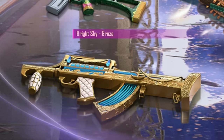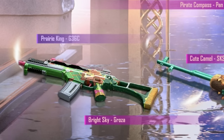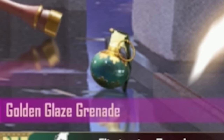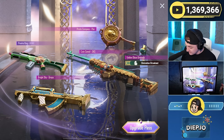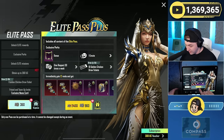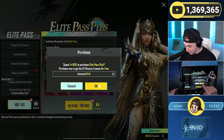We've got the Cute Camel SKS, Bright Sky Groza, Prairie King G36C, Pirate Compass Pan — that pan is actually kind of sick — and a Golden Glazed Grenade. Does that have a hit effect? Wow, this is actually a cool pass. I didn't realize I had a kill message.